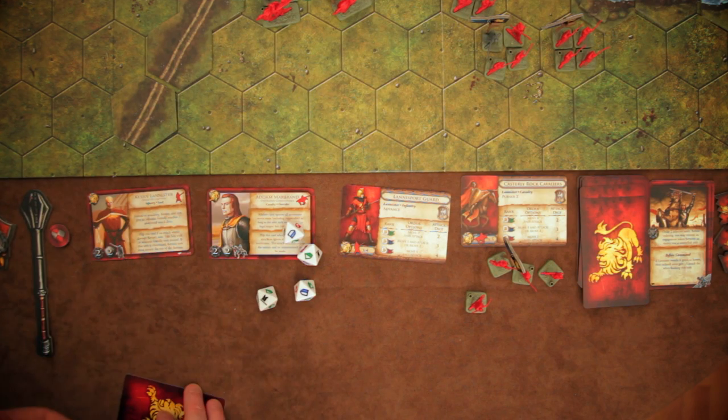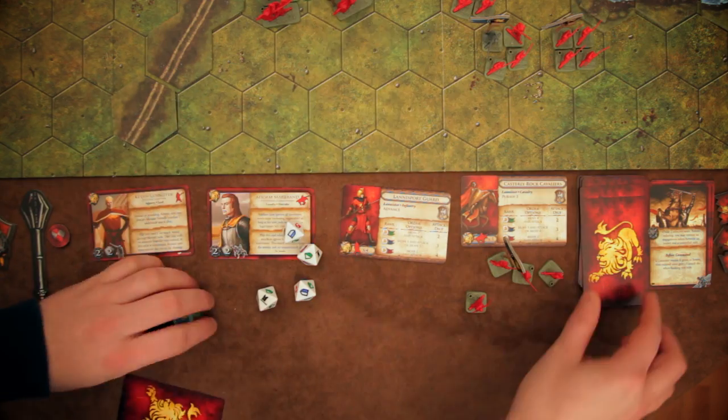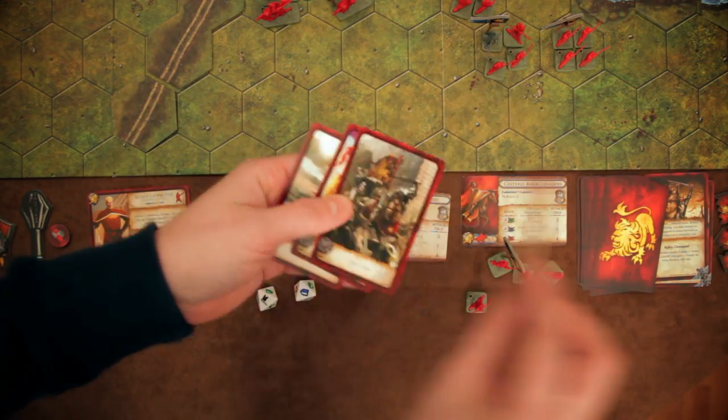In the marshalling phase, each player rolls a number of dice determined by the battle plan and then collects order tokens that match the faces they rolled. They also draw leadership cards from their deck according to the battle plan.